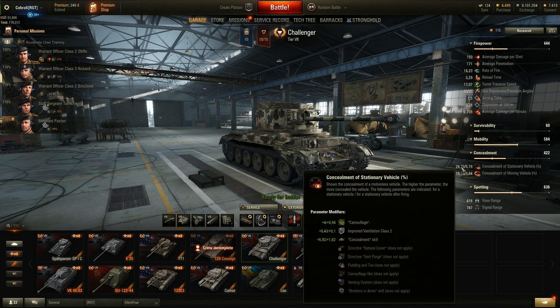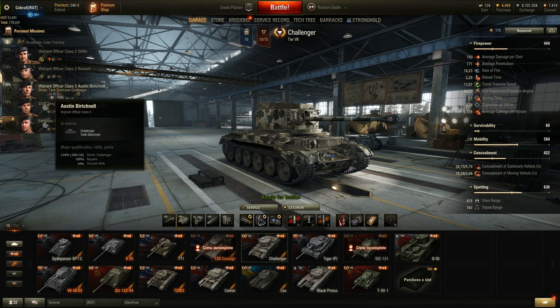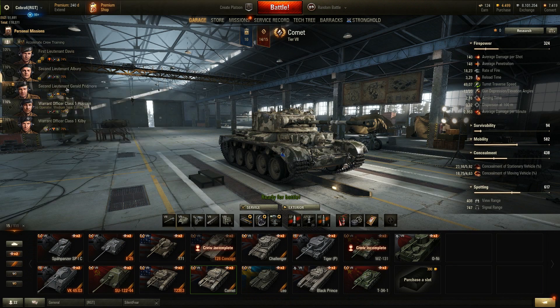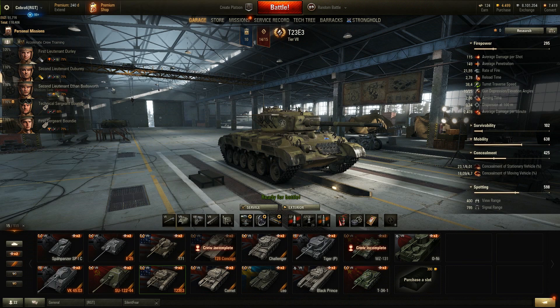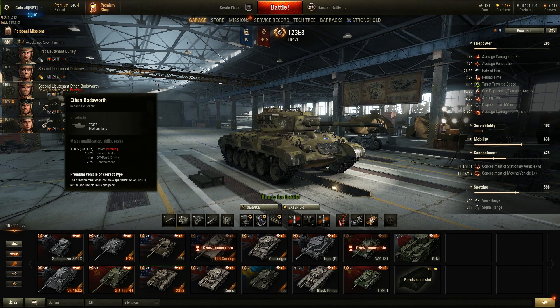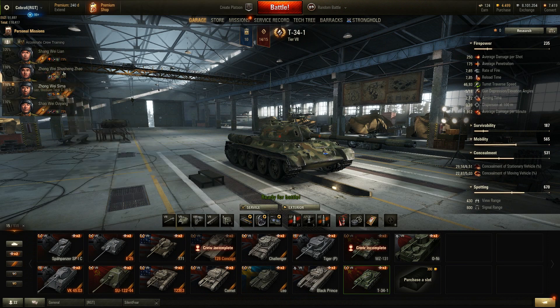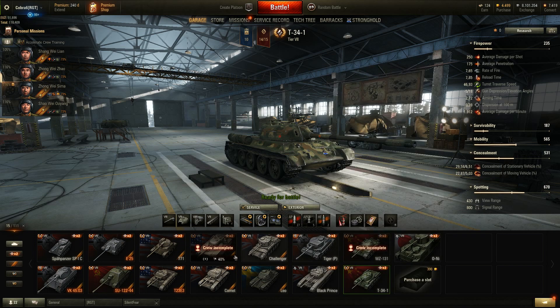Here's the camo value I have currently — and granted my crew is not full camo, but 4 of them are pretty much trained. The value is 24. Now let's compare: the Comet with 3 crew trained in camo gets 23.98 — pretty much the same as this TD on the same tier. The T23 E3 with 3 people trained gets 23.1, pretty much the same. The T-34-1 with 3 of 4 not even fully trained gets 29.58. The Leo with 2 trained gets 22.92 against my 24-something. You're starting to see a pattern here.